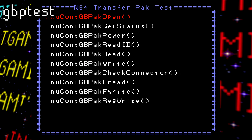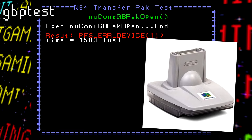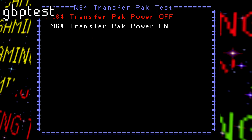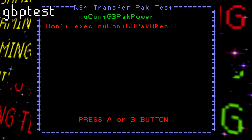Next we got GBPTest, and this is a basic function checker for the Nintendo 64 Transfer Pack accessory. Here you can test the connection, the reading and writing capability, and more. Unfortunately, since this isn't running on real hardware, no Transfer Pack could be detected, so not much I could really do here.